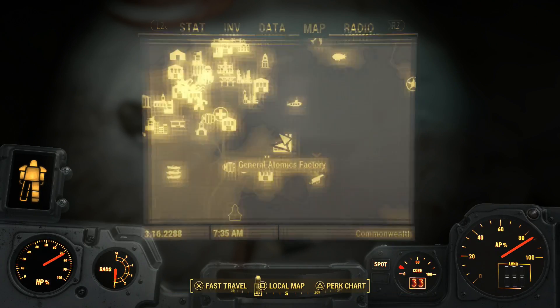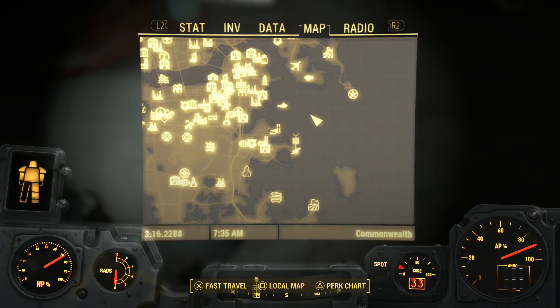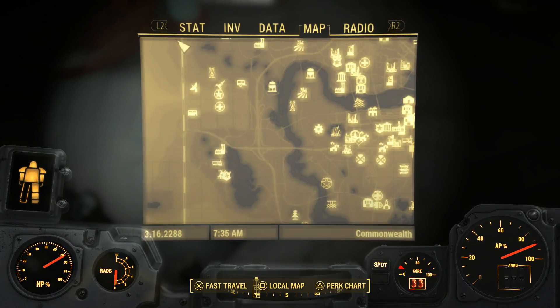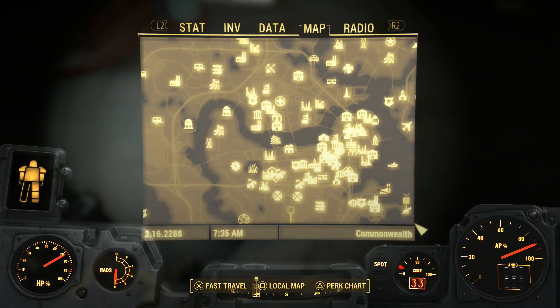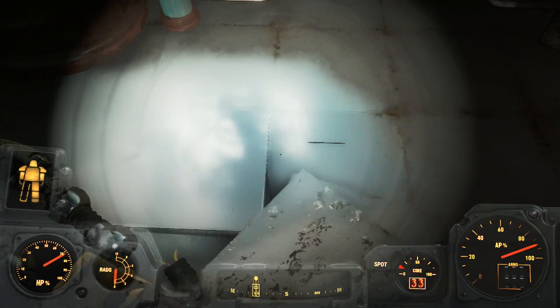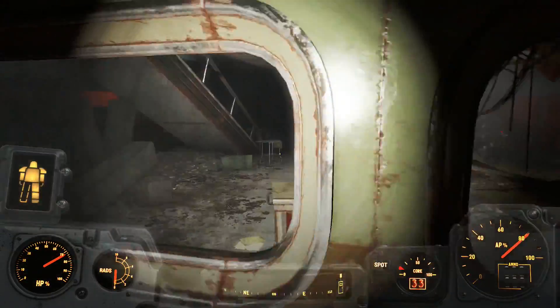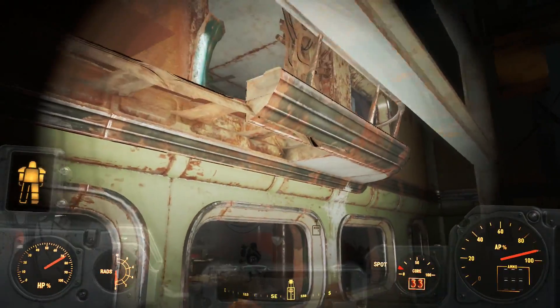Classic - I gotta go talk to her. Where did I send her? Castle, alright. I was gonna say if she didn't show up on my map we'd be in a little bit of trouble, since I don't know where I sent her.